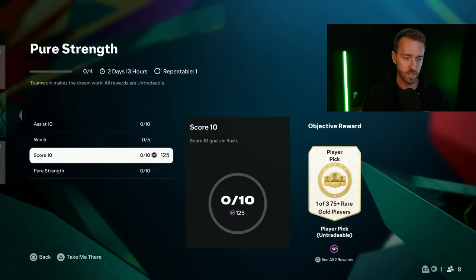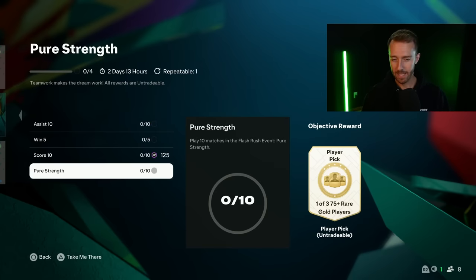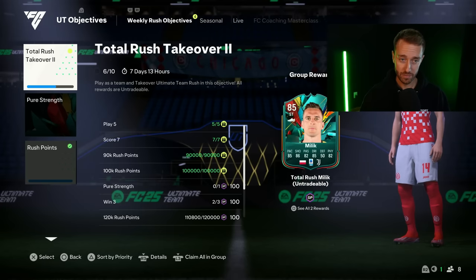I don't mind these objectives — they're pretty easy to get done. Score 10, win 5, assist 10, and play 10. It is fun — get a group of friends and go play. The overall rewards for this total Rush takeover mode are very good.